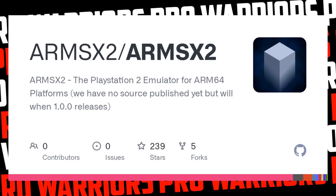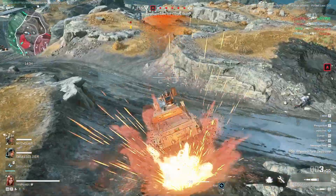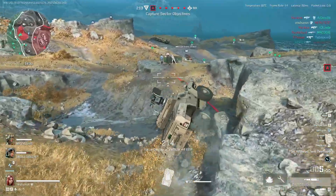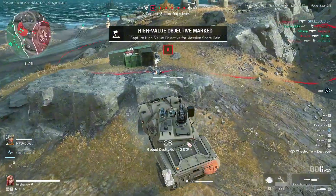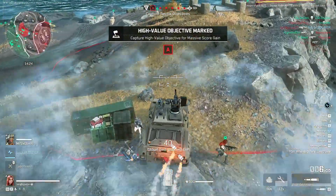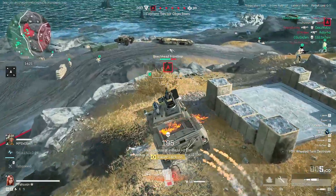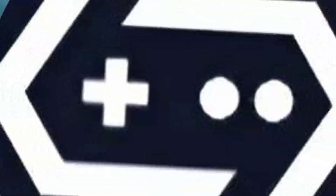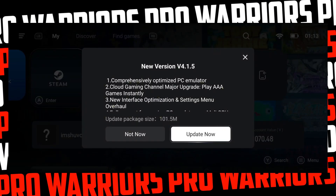PS2 on Android is getting a huge upgrade. The new emulator ARM SX2, built on PCSX2 and optimized for ARM64, is making serious progress. The devs are now working on turnip driver support, which means if you've got a Snapdragon with an Adreno GPU, expect a big performance boost. Right now there's no public release yet, but when it drops, it'll be on the official GitHub or Discord.